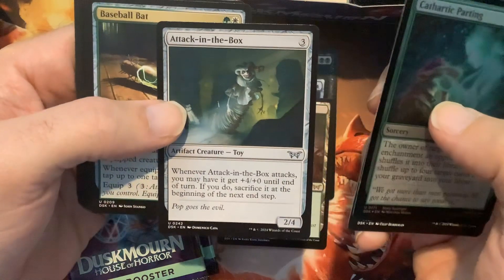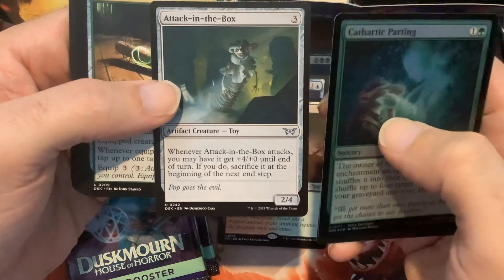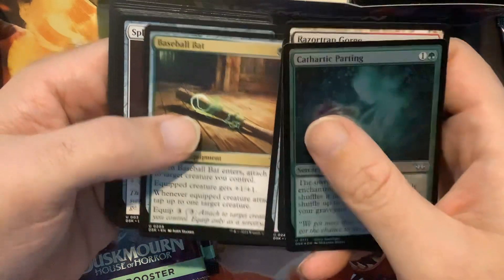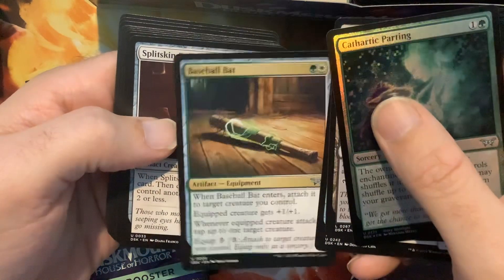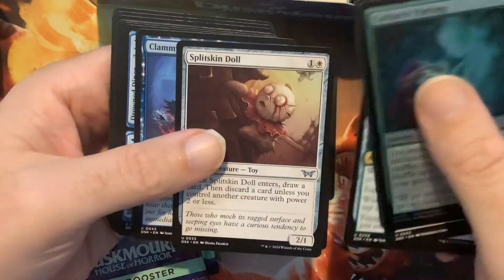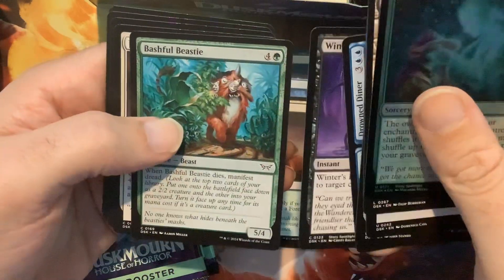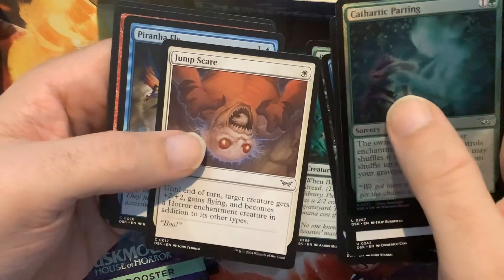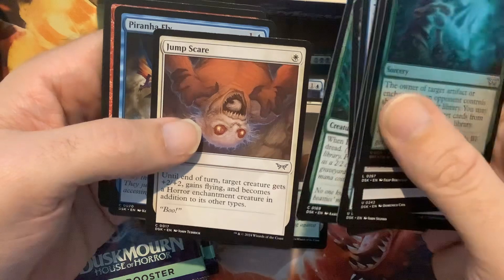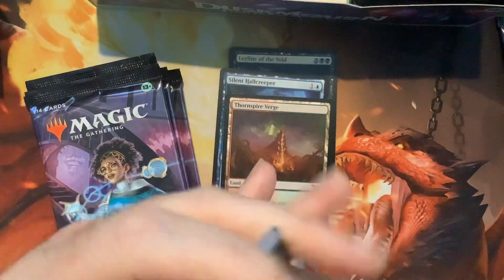Alright, attack — in the box, whenever it attacks you may have it get plus four until end of turn. If you do, sacrifice it at the beginning of the next combat. Little Selesnya equipment here. Bashful Beastie — Jump Scare — how cool is that! It's very terrifying. What a cool set, very spooky stuff.